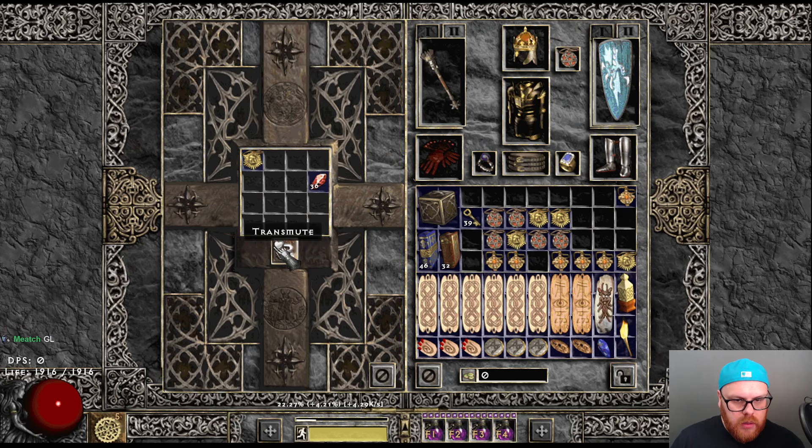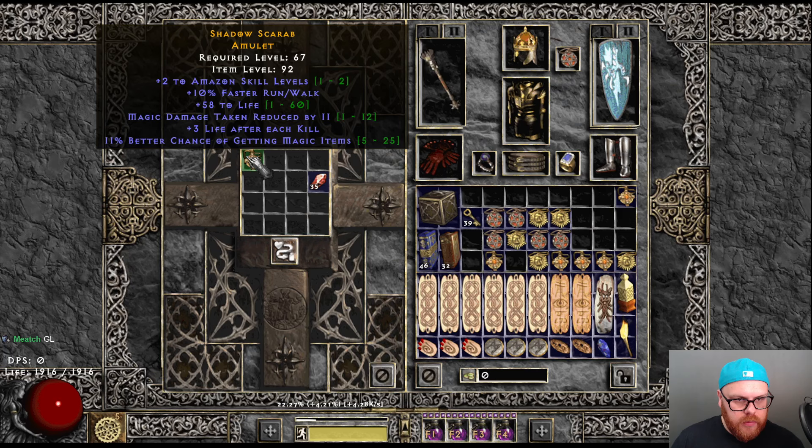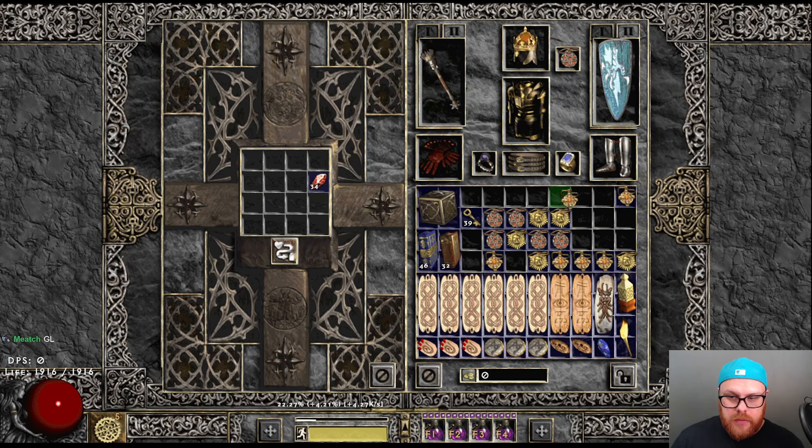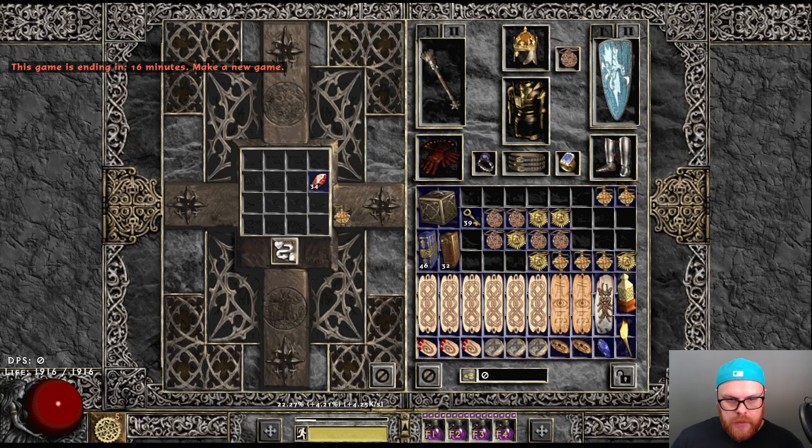LLD Sin one, perhaps — Strength, Amazon, Big Life, MF, DBF. That's a pretty cool amulet. I would love that on an Elemental Bowler or a Jabba's one. Very good amulet for that build.